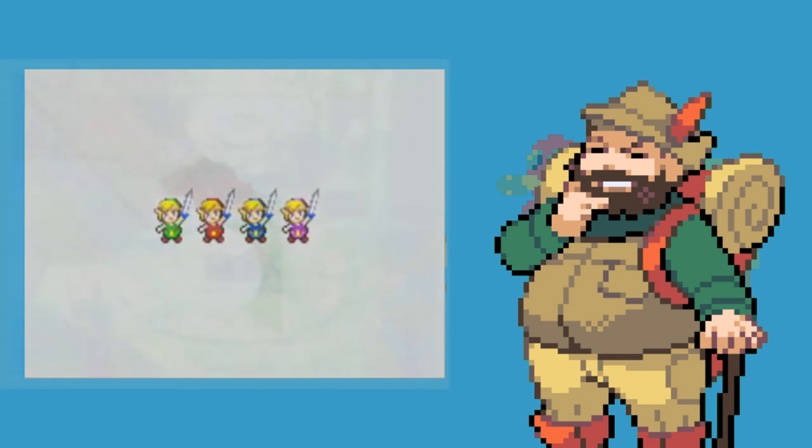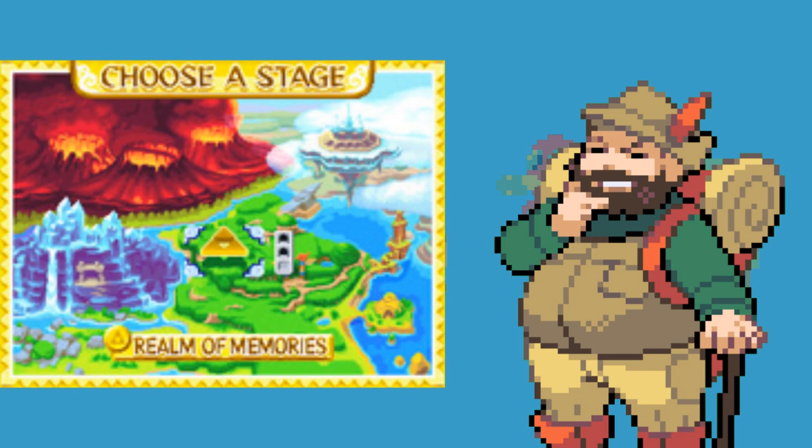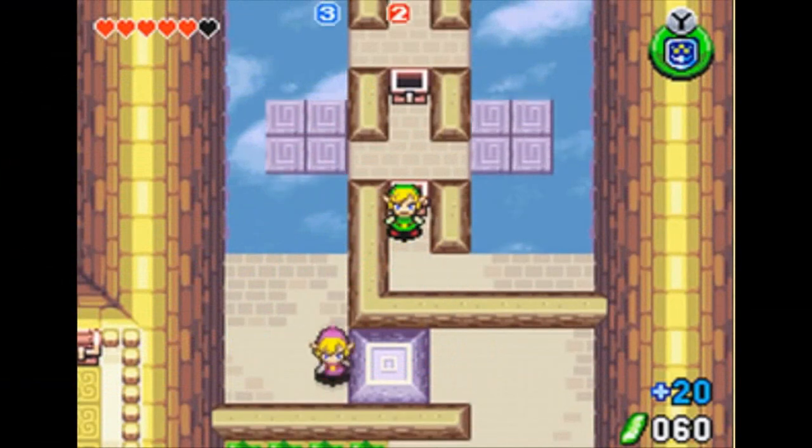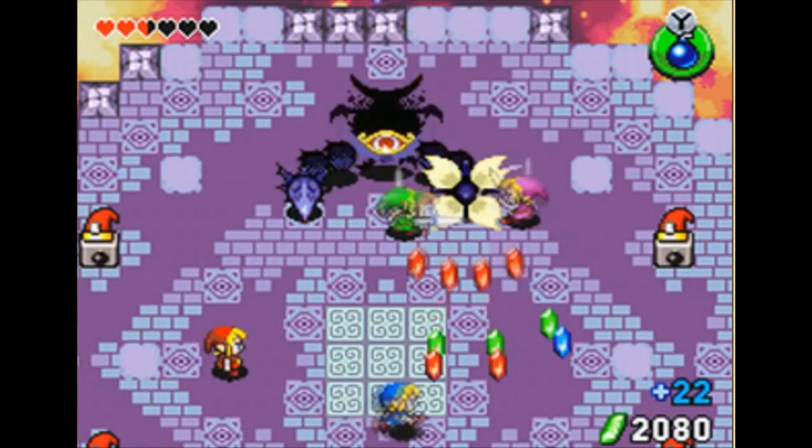The game has all the original levels to explore, which have randomly generated layouts to encourage replay. You have the intro level — the Chambers of Insight — then the Sea of Trees, the Talus Cave, and Death Mountain. When you've cleared all the levels and collected all the keys, the doors to Vaati's Palace, the Palace of Winds, opens up. At the end you battle Vaati and you and your friends will have saved the world.